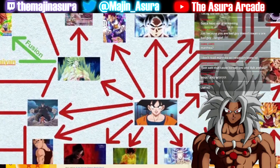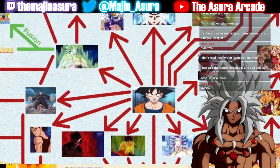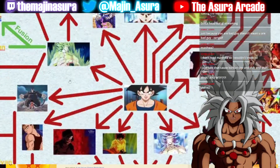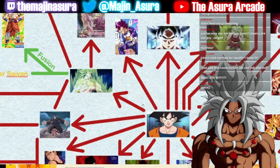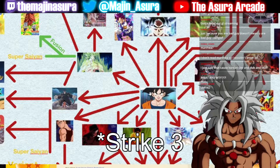Why does base go directly into Legendary? That's so weird. Legendary and Full Power are two different forms and he has them mixed up. Legendary belongs separately — if I were making this, I'd take the Legendary form, put it on its own branch, and make a separate Super Saiyan transformation for Broly. I'd have Super Broly's Full Power form go into that. I'm counting that as Strike 4.